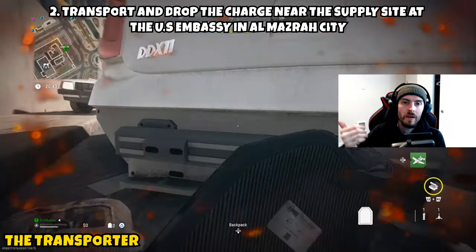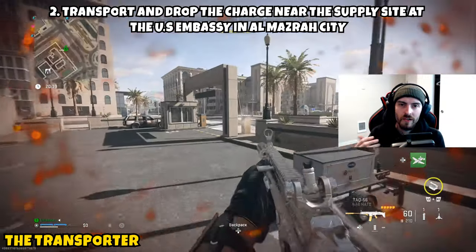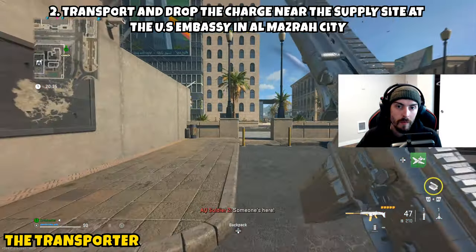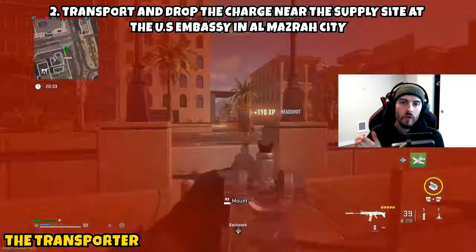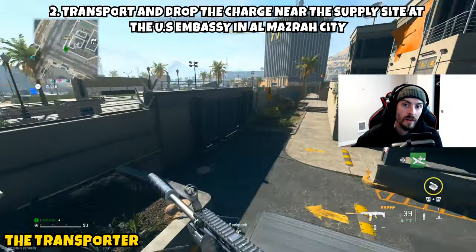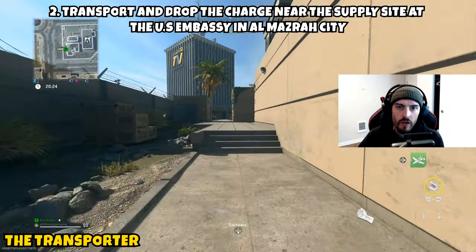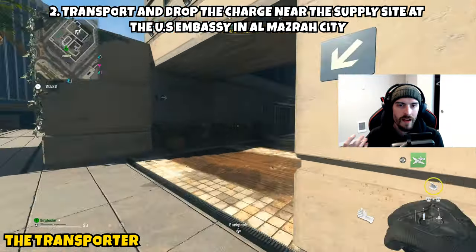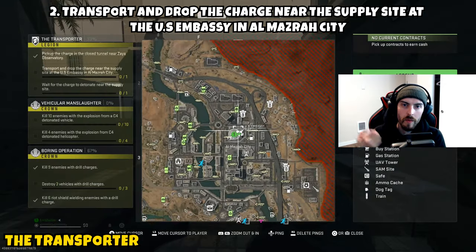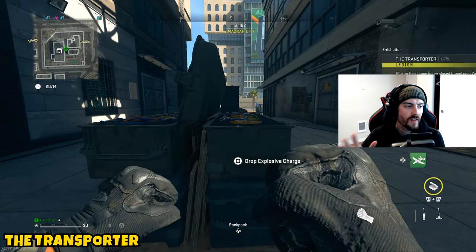At the US Embassy, go to the front of the building where you can climb over the wall — this lets you get around the AI in the area, which you want to ignore given the extreme time limit. Head to the center of the embassy where there's a fork between the buildings; you'll see the bomb site there. Walk up to it and you'll get a prompt to plant the bomb. Once planted, get away from the bomb site. When you drop the bomb, part two is complete.